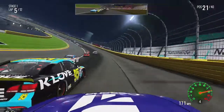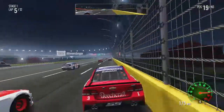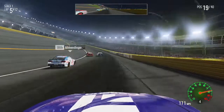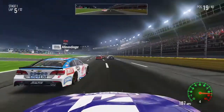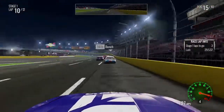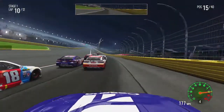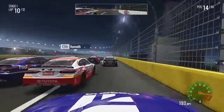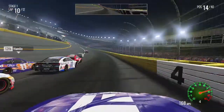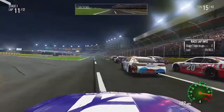Trying to get to the outside of Blaney, going to the top — it's three-wide with him and Michael McDowell. A little contact with Blaney; he is a rival so he is trying to wreck us. We have a bit of visual damage now. With just three laps to go in stage one, we've worked our way into 15th position. Got a lot of traffic ahead. I'm actually going to back out right here — I don't want to get into a situation that causes us to get wrecked.